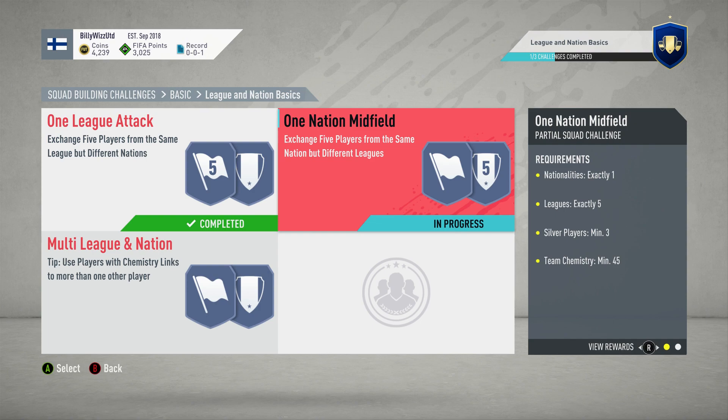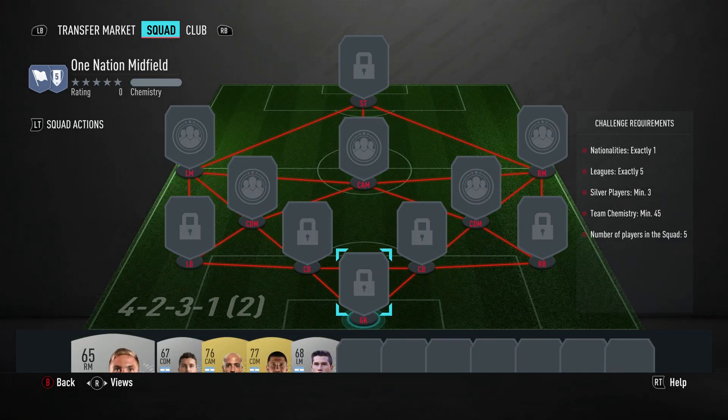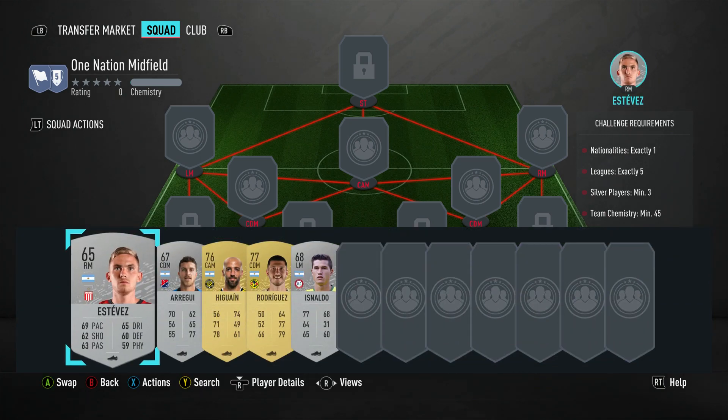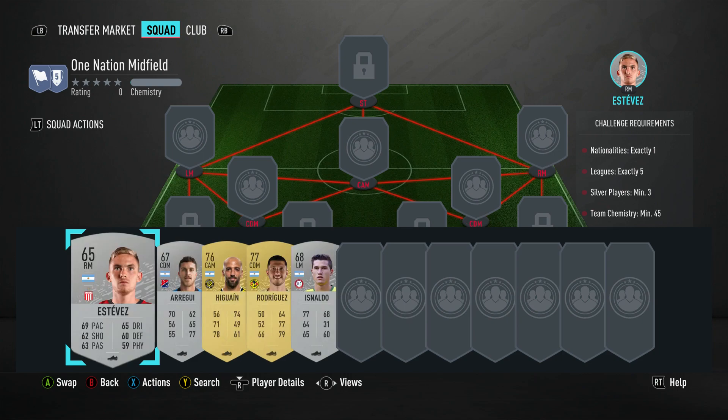Billy with Gamer back online and we're doing the One Nation Midfield squad building challenge. It's in the league and nation basics. For completing it we get ourselves a nice gold pack. It requires no loyalty, no position changes, and costs between 4,000 to 4,500 at the moment. These prices should go down, but it requires three silver players, which is quite tricky because if everybody does the same team then the silver players go right through the roof.